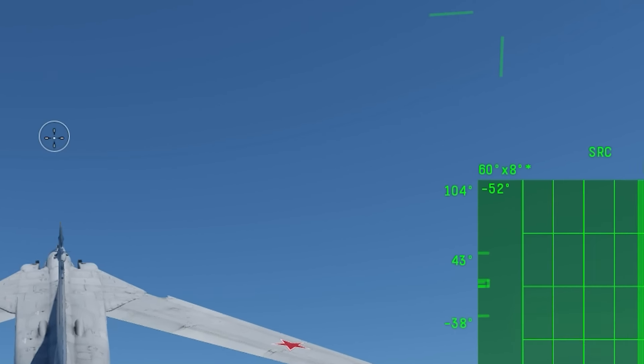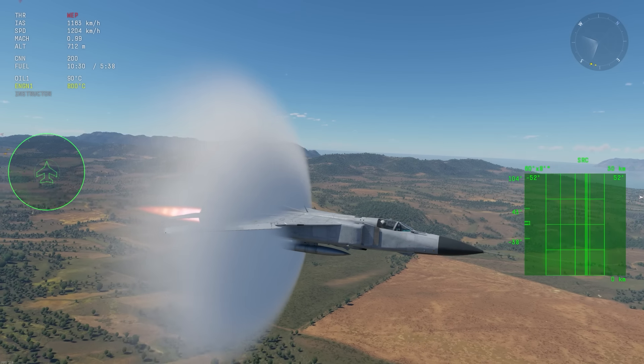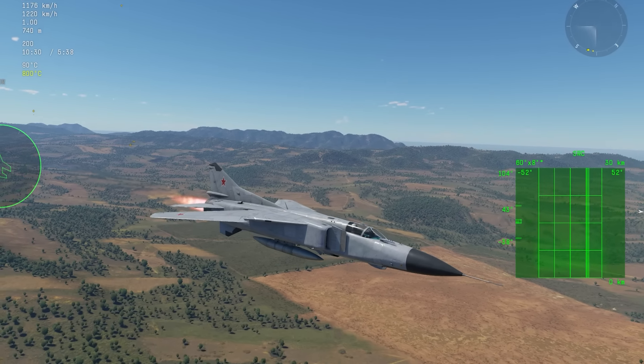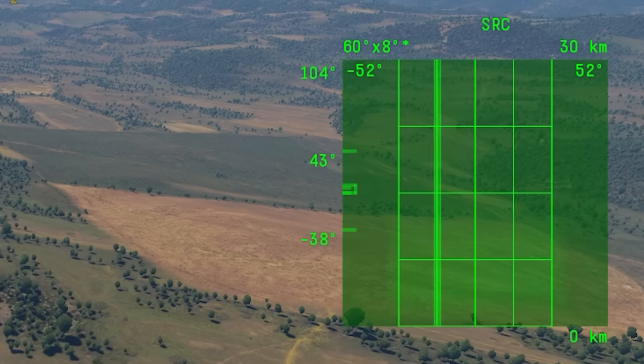The star here, next to the numbers on the radar, means that there are other options available. For example, the MiG-23M has other options for the field of view, but has a fixed radar range of 30 kilometers.